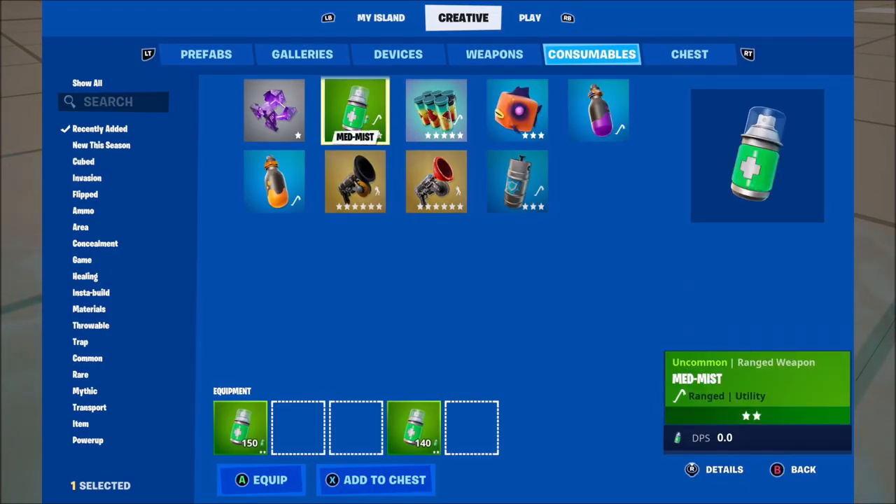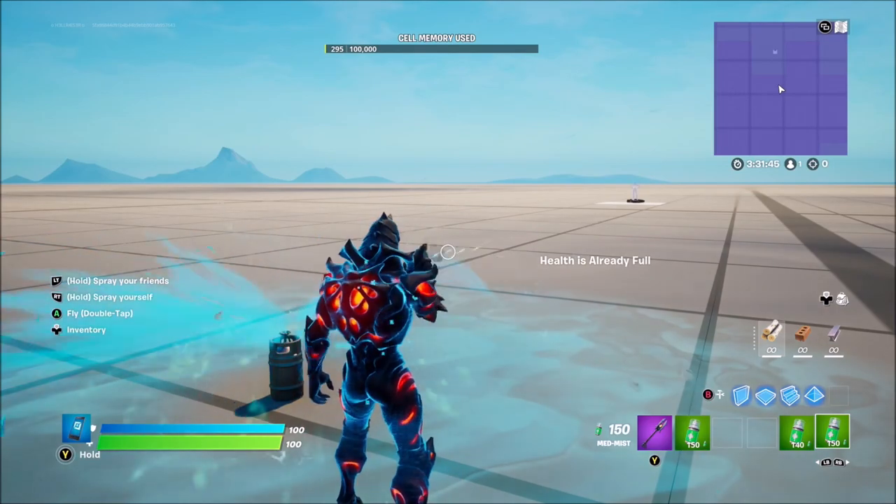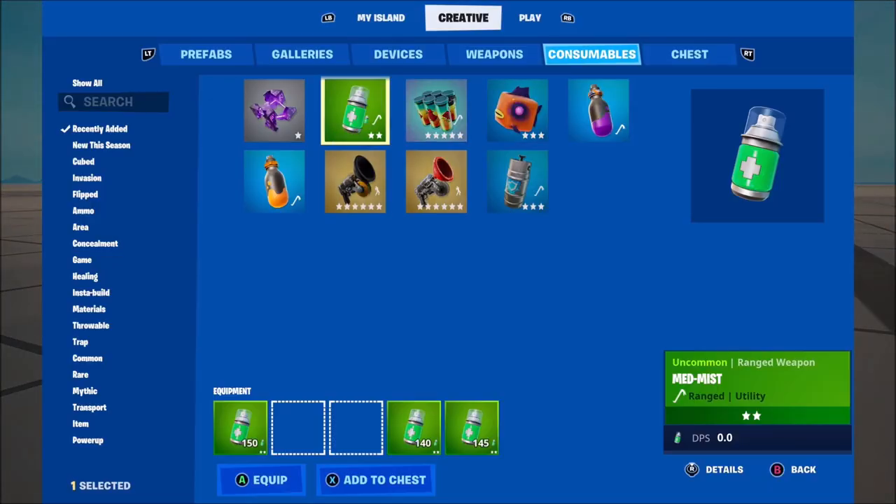A couple of other items that you may already know about in creative, but I want to get through them because I've missed them completely. We've got this med mist here which heals you — as you can see, it squirts you in the face.